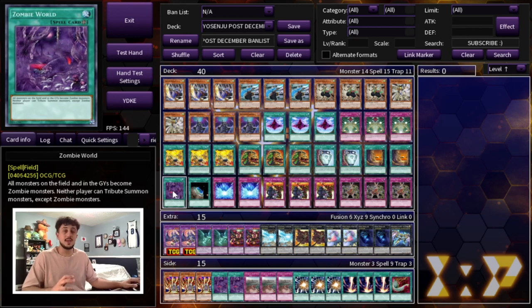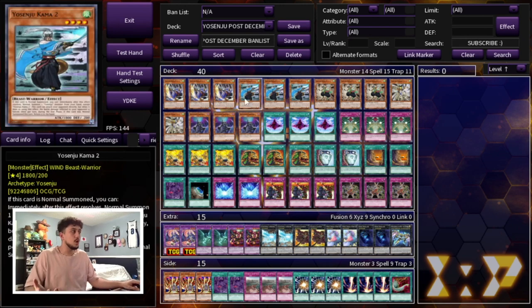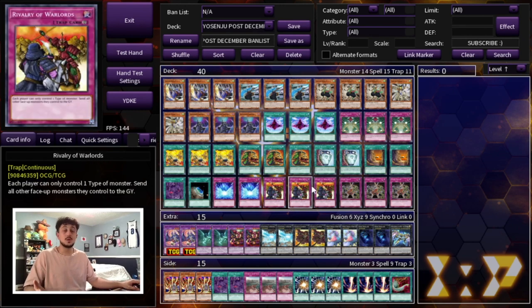One of the cards that's really good into the overall metagame is three Rivalry of the Warlords. The metagame consists of Tearlaments, Flundries, Runick Spright, regular Spright combo variants, Dragon Link, and Pendulum — Rivalry is just so powerful against all those decks because it locks your opponent into a single type of monster. Flundries is all Winged Beasts, so it's not great against them specifically, but since we're only playing Beast Warriors, we can play under Rivalry just fine.